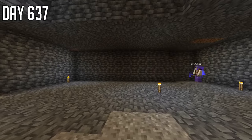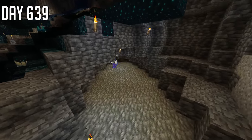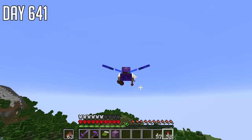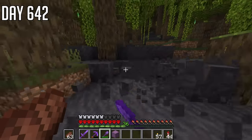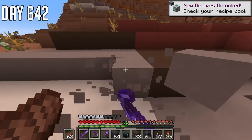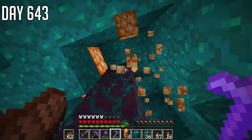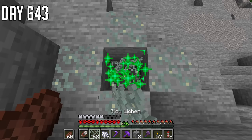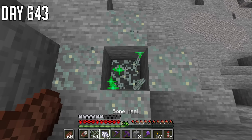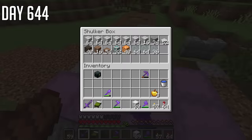I'm going to talk to you about the thought process behind this build and how long it took to design. It took about six or seven hours to design in my creative world, and then I'm transporting it into this survival world. It's actually quicker to build it in survival afterwards. But the reason I design it in creative first in a different world is because it means I can make mistakes — and I made a lot of mistakes building this thing. The original design looks completely different to what you're going to see. But anyway, I'll shut up and hand it back over. I know that didn't look like a lot, but it was.